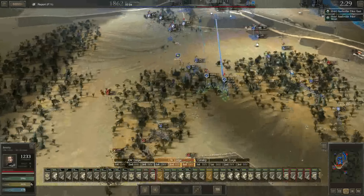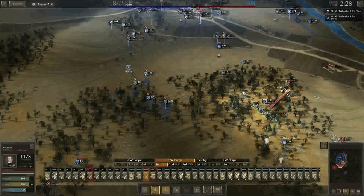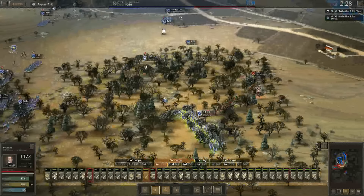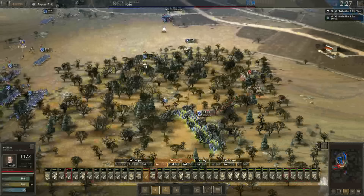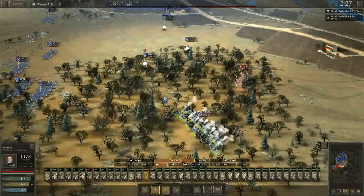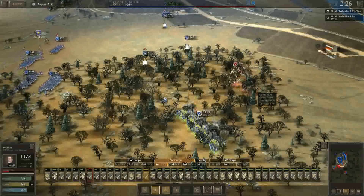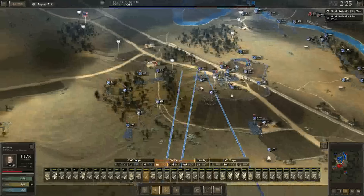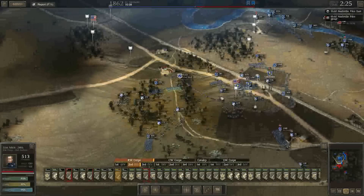Unfortunately, the 42nd is going to have to stay back as our sacrificial lambs and basically stop the enemy from approaching. We're already engaging the Mississippi boys with Walker's division, and I can see they're going straight for those supplies. So hopefully we'll get a flanking shot here. Even though we're in the woods, I still think a flanking shot will be pretty devastating. Flanking shots in the woods - one Confederate dropped - are not as powerful as I initially thought they would be.